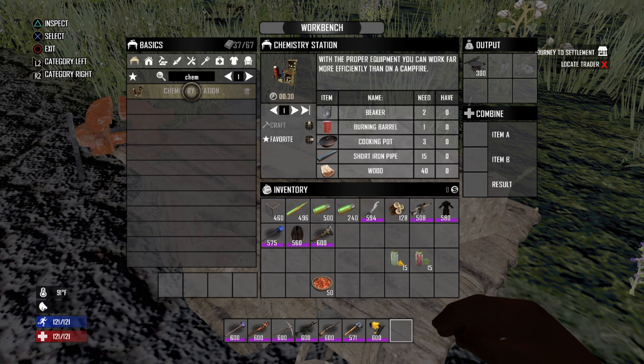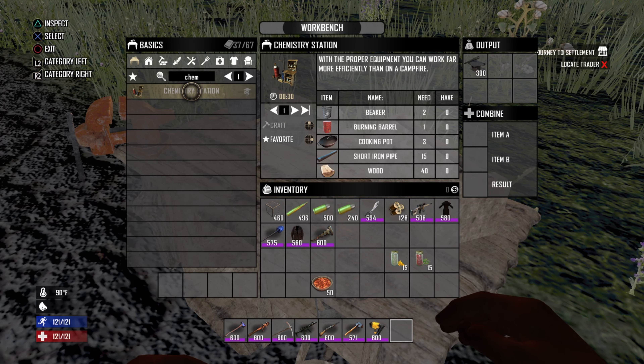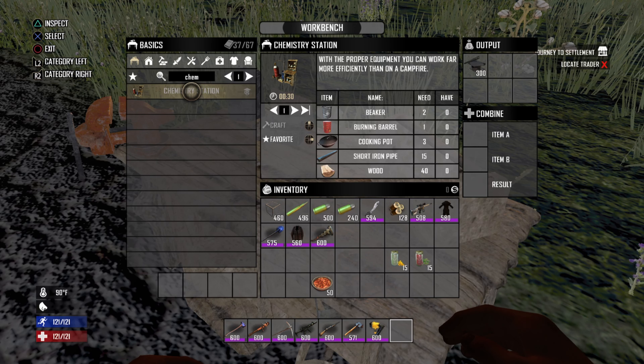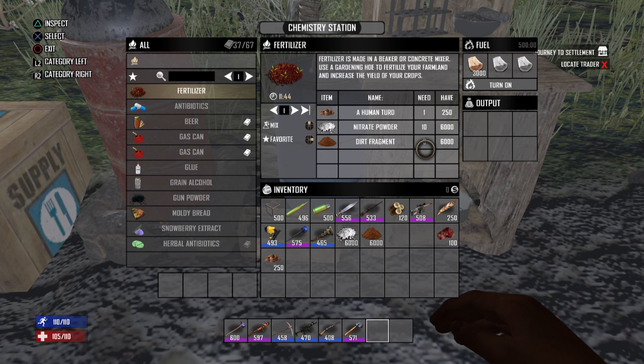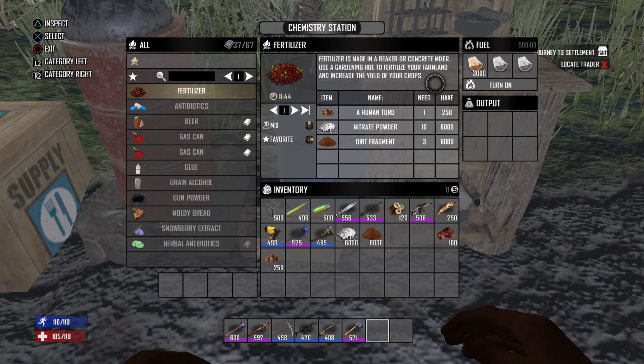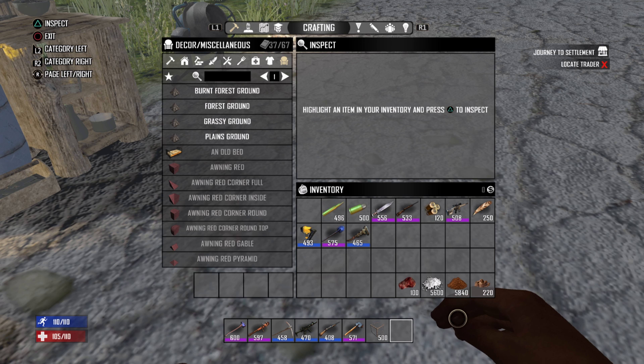The chem station can be found in popping pills stores, hospitals, or crafted in the workbench after learning the skill from your skill menu. The chem station is made by two beakers, one burning barrel, three cooking pots, 15 short iron pipes, and 40 wood. Fertilizer in the chem station uses one human turd, 10 nitrate powder, and three dirt fragments. Now, the chem station is the fastest, but also produces the most heat, which means screamers will spawn more often. Choose which one will work best for you.